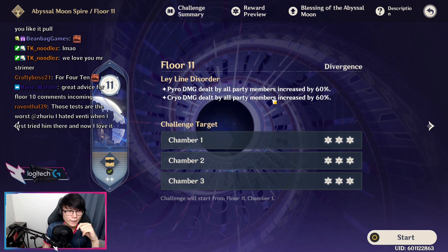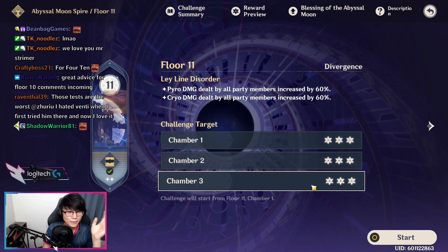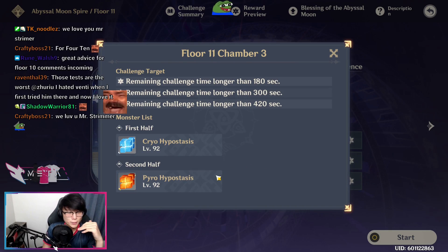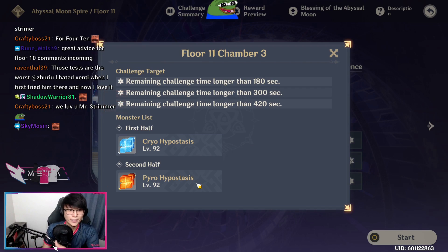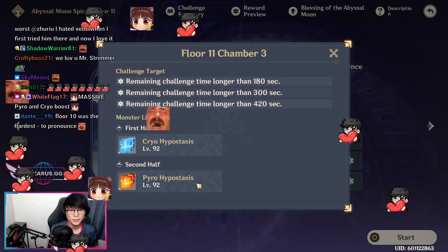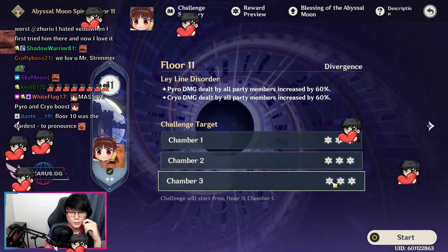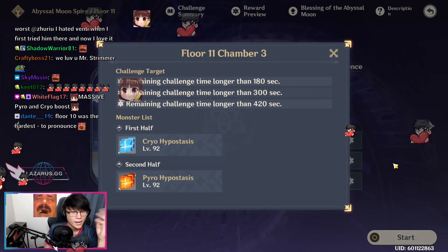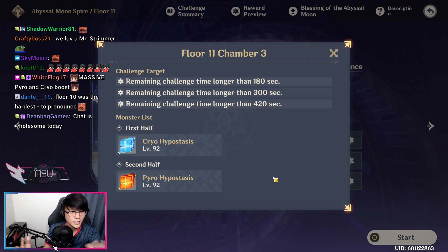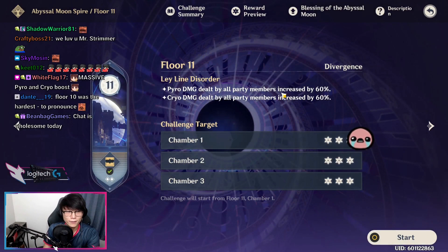For Floor 11, there's going to be a massive Pyro and Cryo damage boost. Most people seem to have trouble with Chamber 3 because of the Pyro Hypostasis. To deal with it, break the Pyro Shield with a Hydro unit first, then I recommend bringing a Cryo DPS to take advantage of the Cryo damage boost to kill it faster. I've killed it with Tartaglia as a Hydro unit all through the shield and HP phase, but you'd need a stronger unit. To deal with the Cryo Hypostasis, obviously just bring a Pyro unit.